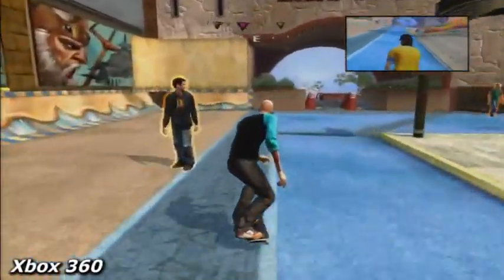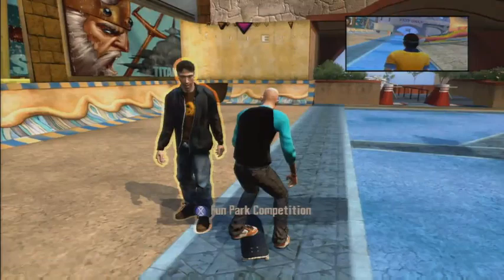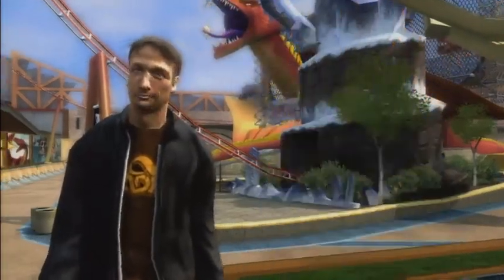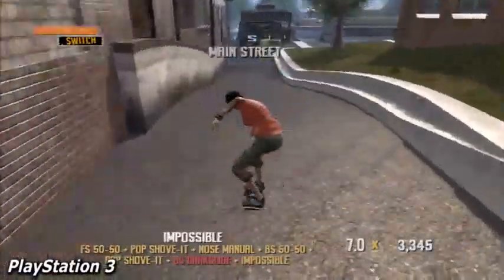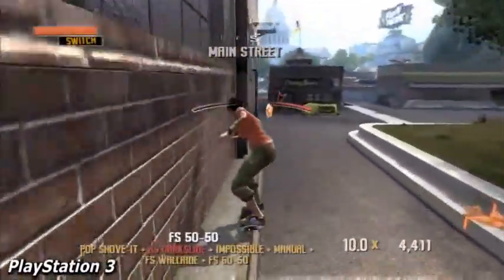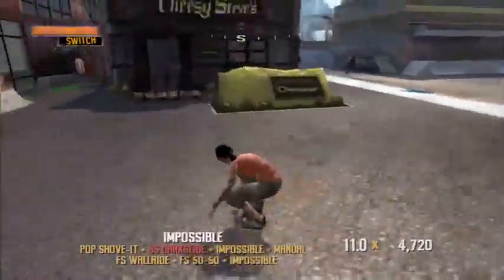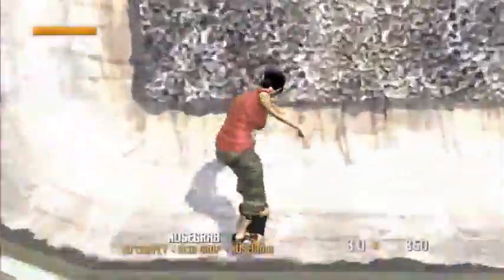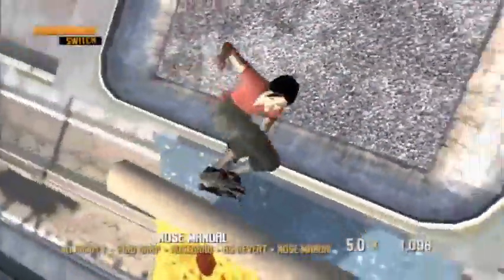Tony Hawk describes Project 8 as his new venture, which is pretty nondescript, but in theory he's looking for the top eight skaters in town and you start out ranked number 200. Each time you complete a goal, find a gap, or discover a secret spot, you move up those rankings. Your goal, of course, is by the end of the game to make number eight.